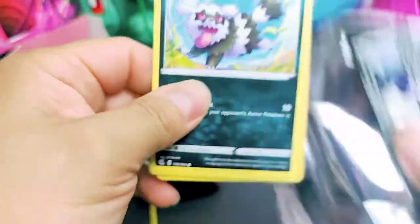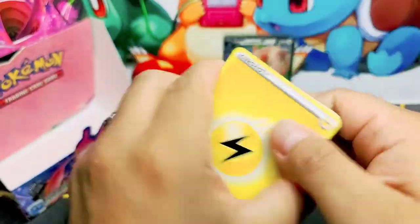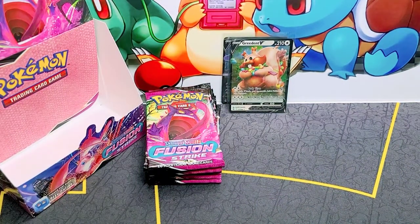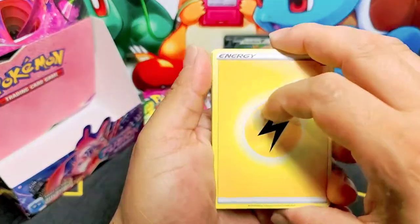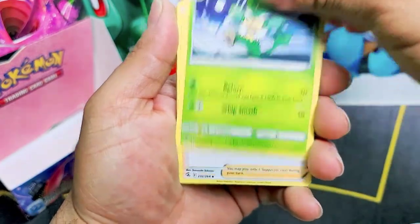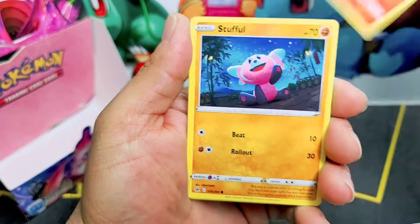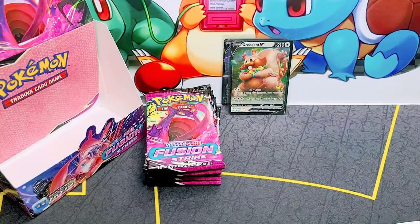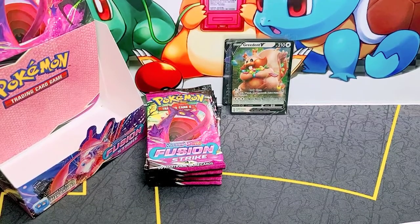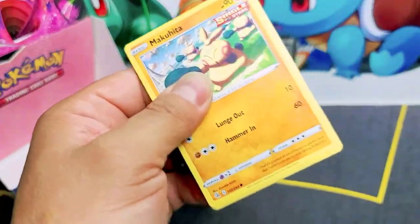We're almost through the box and I'm going to tell you guys the pull rates are horrible. Three V cards the whole box. Sorry about that, let's move on. Falinks, Simisage, Sinistea, Hitmonchan, Zigzagoon, Mankey, Golisopod, Growlithe, Stufful, Luxio, Electrode non-holo. Only three V cards — now this is horrible, these pull rates are horrible. Pull rates are not good.